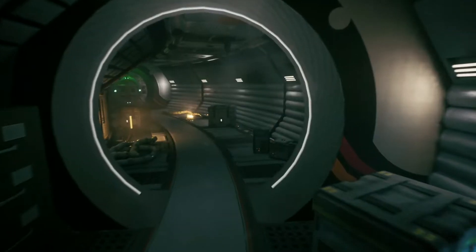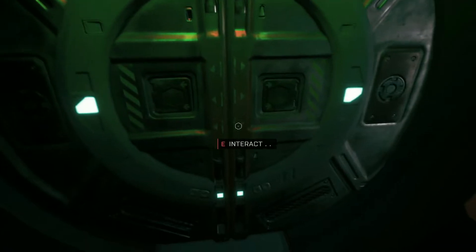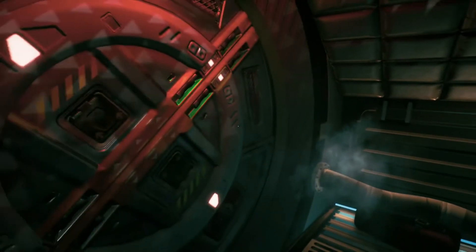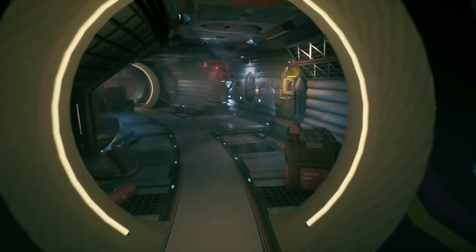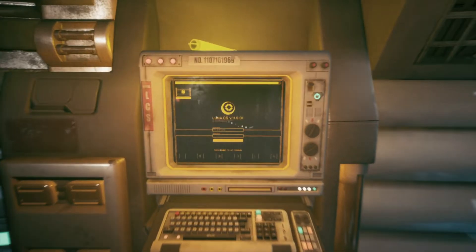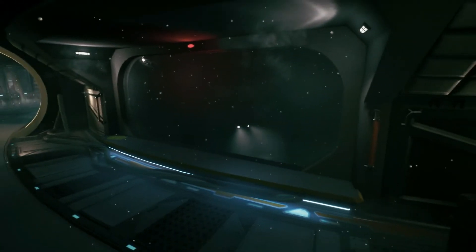I'm on the other side of the ship now — can I go back? The spaceship is just a full circle loop. I don't have the password yet, so I don't know what it could be.